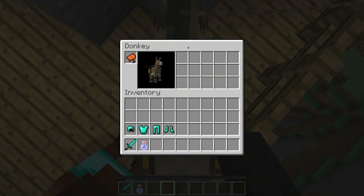For mules or donkeys, this allows you to access the inventory. Unfortunately, their inventory has been cut down a little bit.